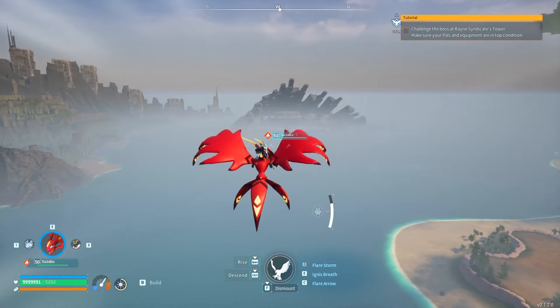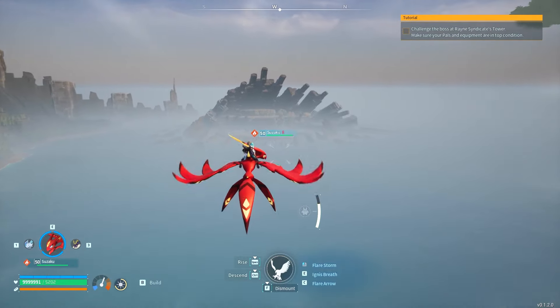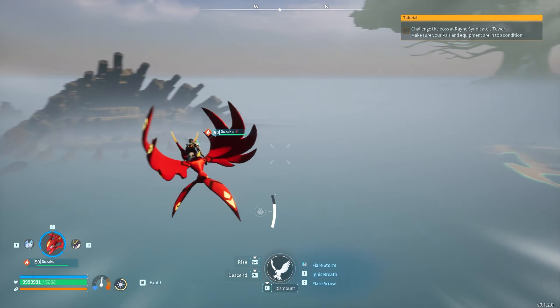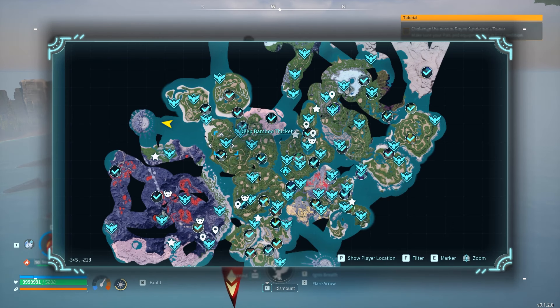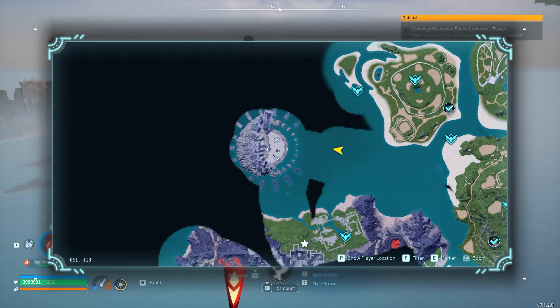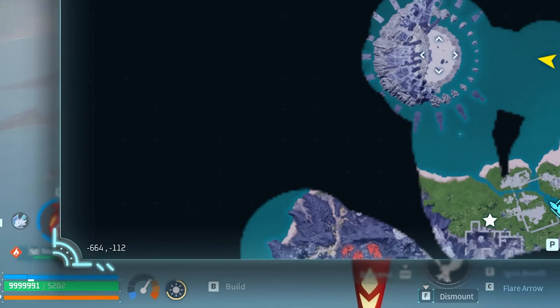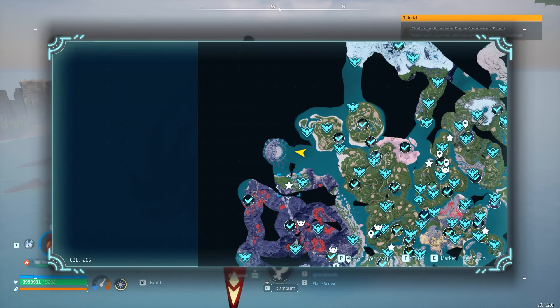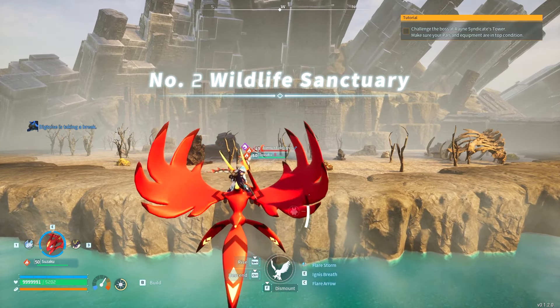If we head over to Wildlife Sanctuary number two, this one will have pals around level 30 and much better items in the chests. On the map, go all the way to the left side and zoom in — the coordinates are minus 664 and minus 112. Set a marker there and head to this location. It's just north of the volcano area, and this is Wildlife Sanctuary number two.